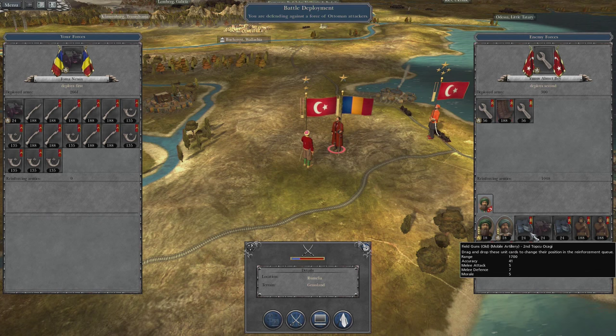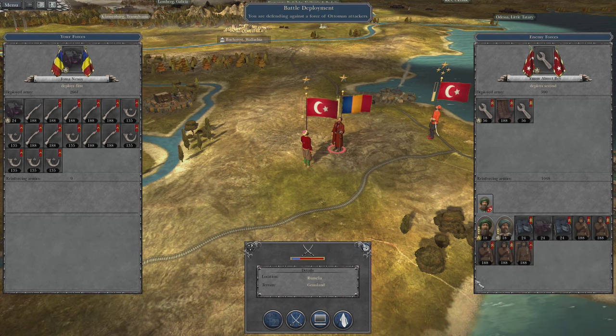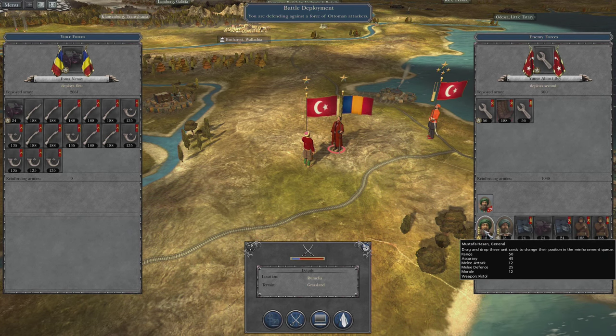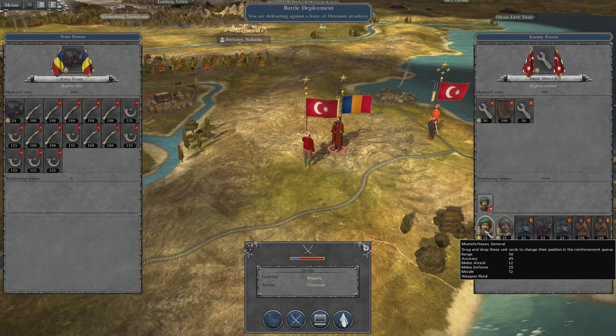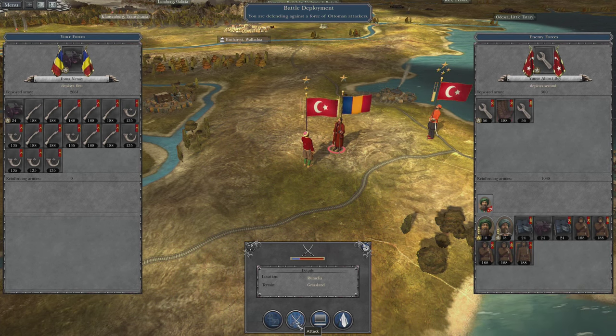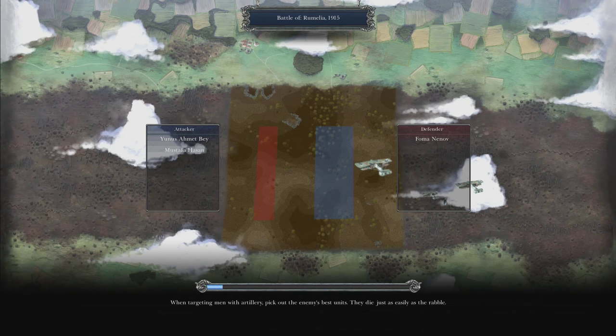My plan is to get rid of the cannons, otherwise that's what gives them the advantage. This is cavalry and this is the general unit I think. I think we have this one — let's just go at it and find out. It'll be good, it'll be fun.